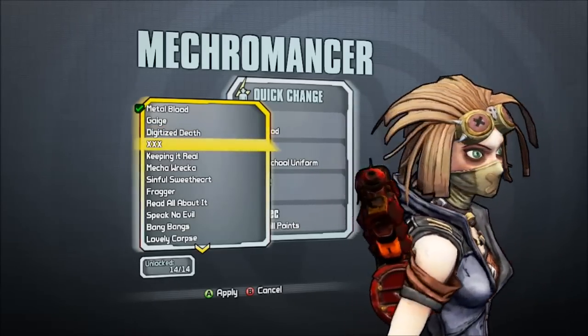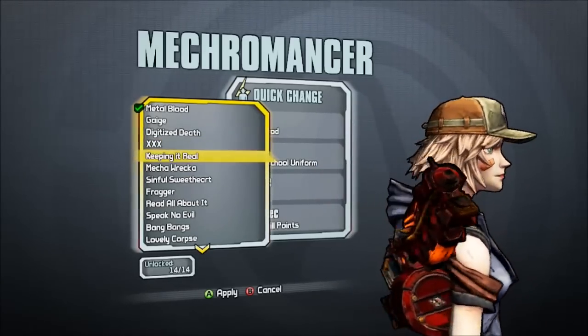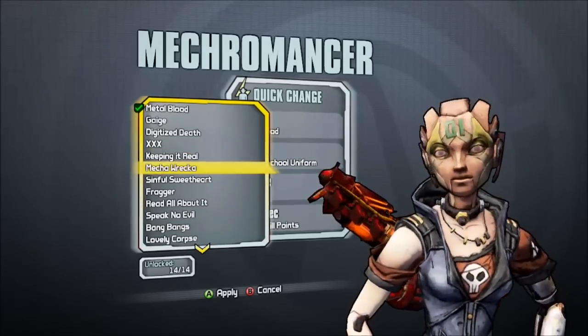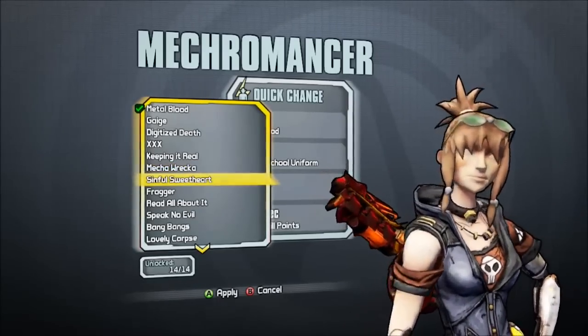This is a rare drop from Terramorphis. This is a starting head. This is for getting a thousand Death Trap kills. Complete Stalwart Waste to get this one.